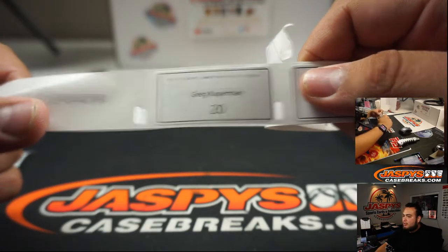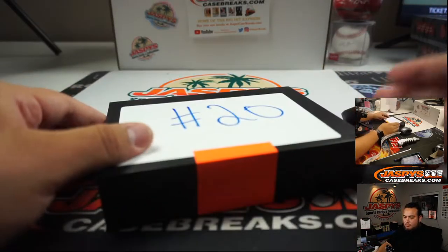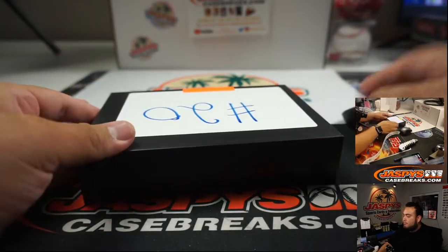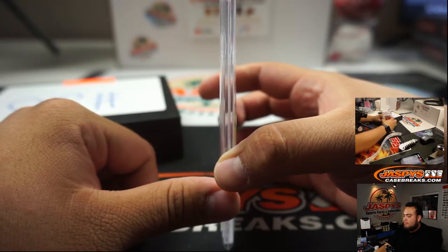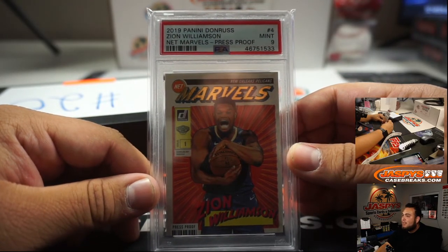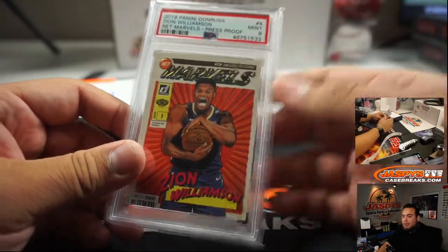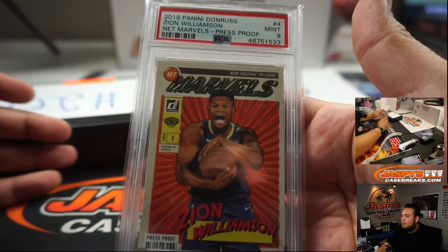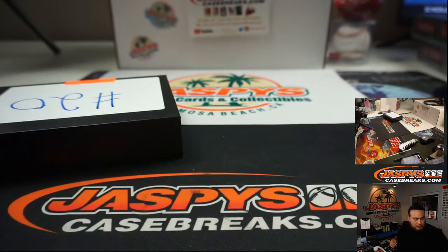Greg, you're up next, number 20. And we got a 2019 Panini Donruss Zion Williamson Net Marvels Press Proof, PSA 9. These have actually skyrocketed in price — it's crazy, just in general Donruss too. There you go, Greg. That's another one of those sell sheet hits right there. Still have a few more — the Ja Morant and the Ronald Acuna Jr. are still hiding.